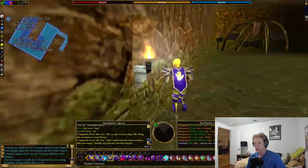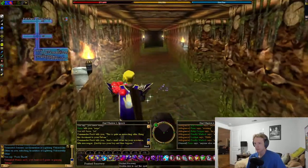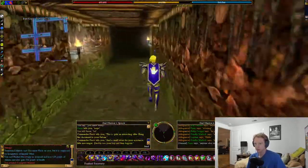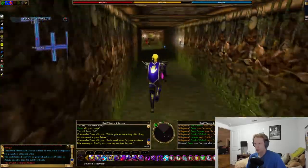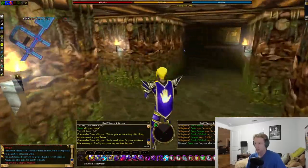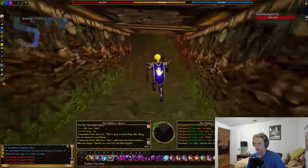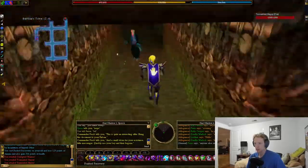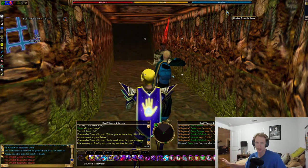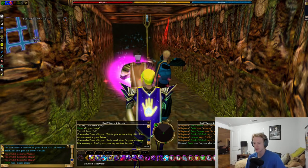There's one spot where there's a corzite chest down below, which is right here at the end. You're going to make a left, go down — this is the best way to get rid of any aggro. We come down here, hang out for a couple of seconds, let all the Virindi that were following us get off, and then we can continue through to the end of the dungeon.